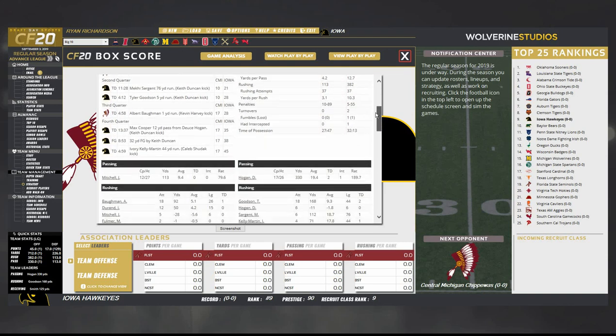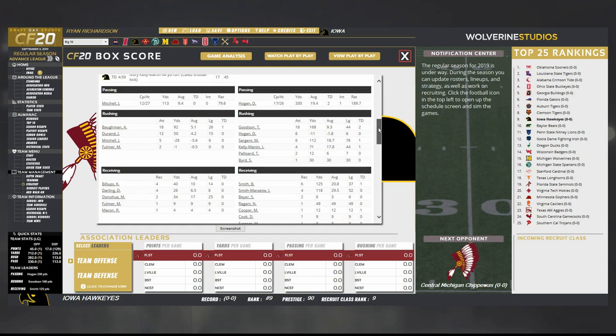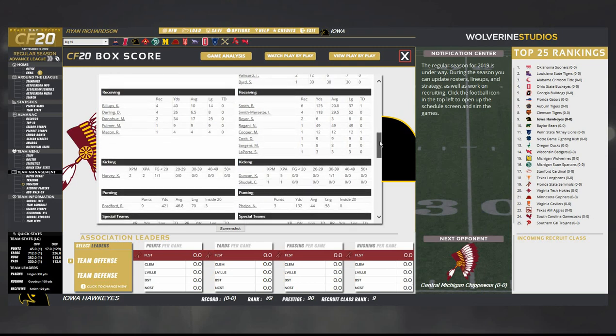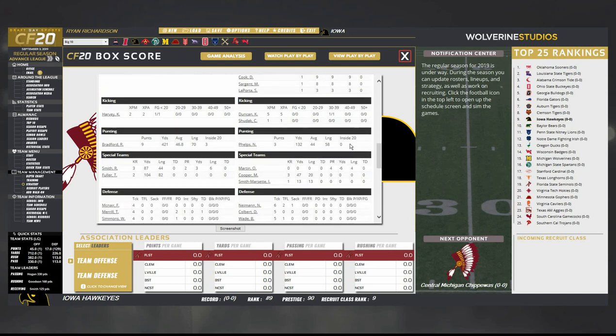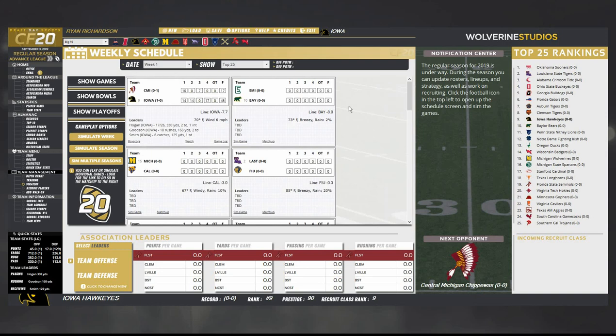Iowa wins 45-17 — 712 yards of offense. The offense had great balance. Hogan had a slow start but a good game overall. I wish I'd given the ball more to Makai Sargent — I'll make sure to do that next game. Tyler Goodson with 168, Brandon Smith with 125, Amir Smith-Marset with 118. Reganey had a nice 49-yard play, Max Cooper came in on the screen pass. Laporta did not have a big game. Nick Phelps — 132 yards and three punts, great job. We are through with game number one.